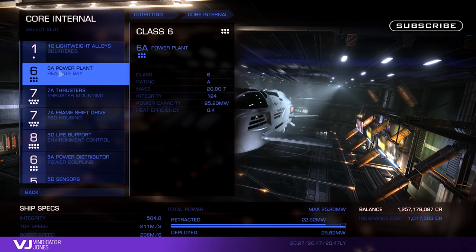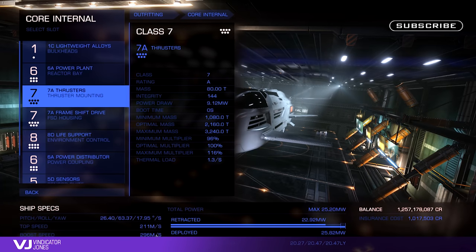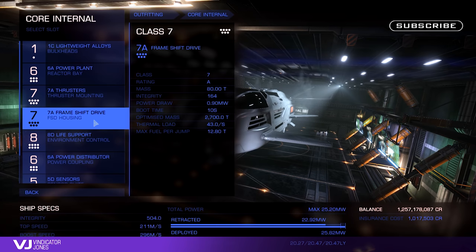I understand this is a passenger ship so it's not meant to have heavy duty power systems, but even still, if you're going to build such a large ship with six utility slots you're really going to need a larger power plant. Having class 7 thrusters — the same as an Anaconda or Corvette — gives the Beluga a reasonably good top boost speed of 300 meters per second. I would have liked to see it a little bit faster, possibly around 350 meters per second, as I think the Beluga is really going to need its speed to get away from pirates. The class 7 frame shift drive is good — not fantastic, a bit better than the Orca — you get around 20 light years, but with engineering probably up to around 30.